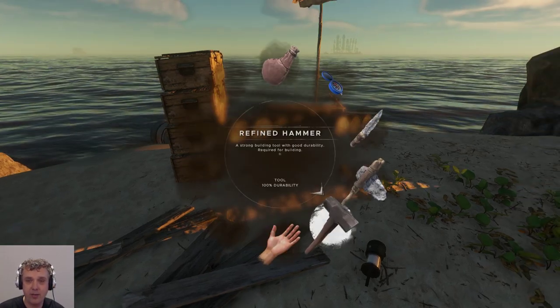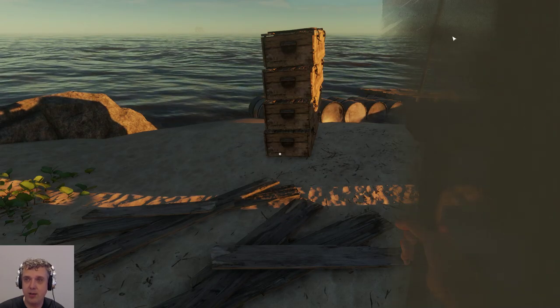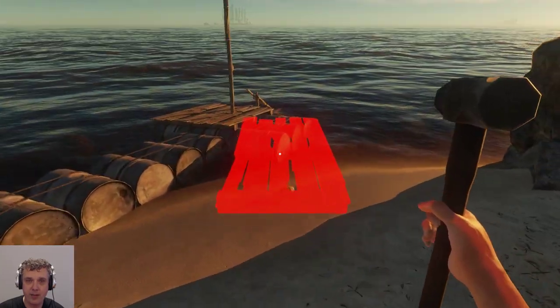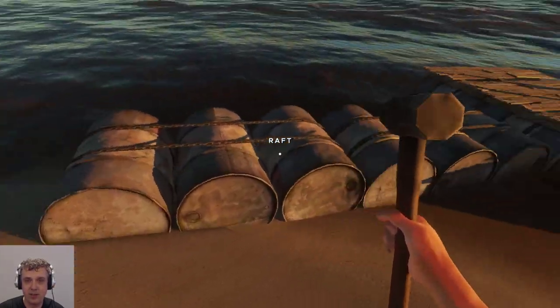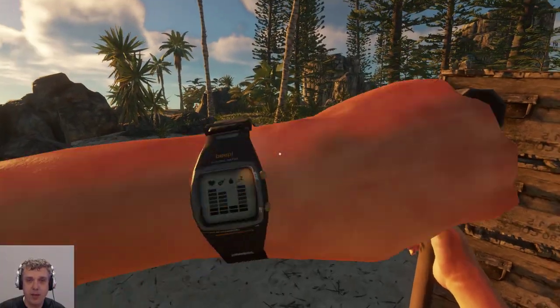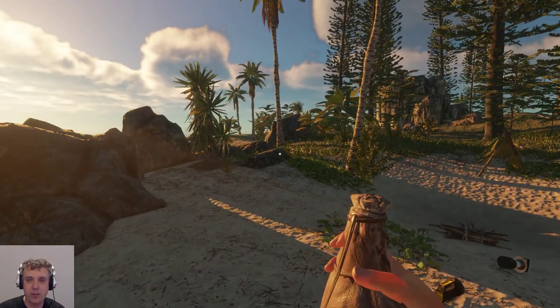So we're going to do that right now. We go to rafts, go over here — plank floor at this side — fantastic, excellent. Move this a little bit in the water. Alright, how am I doing on health? I need to make a water still or solar still.